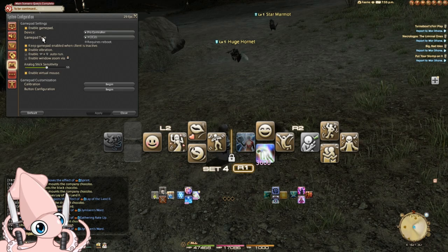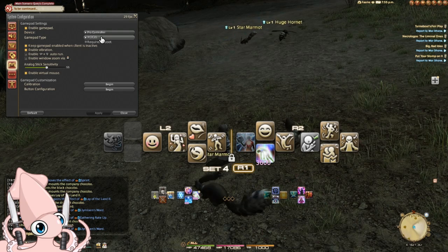Gamepad type — we're back to gamepad type. It's the layout of the buttons, which can be visible on the crossbars in various hotbar text if you choose to.